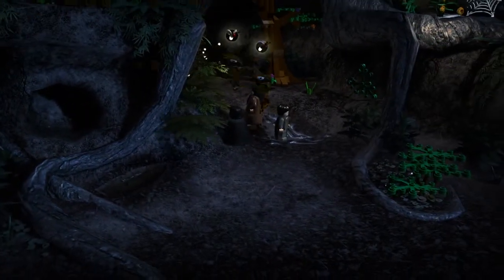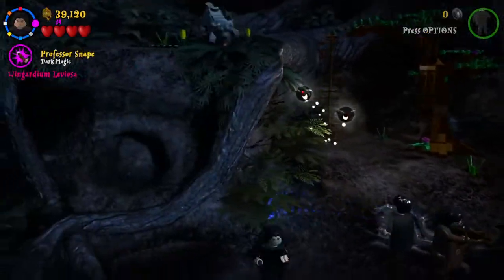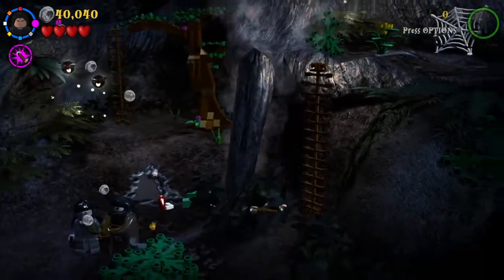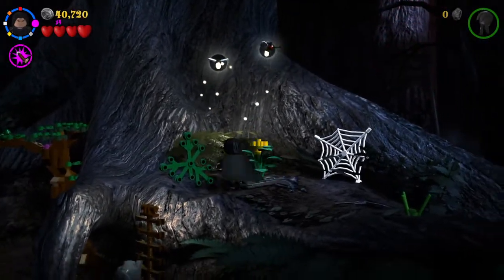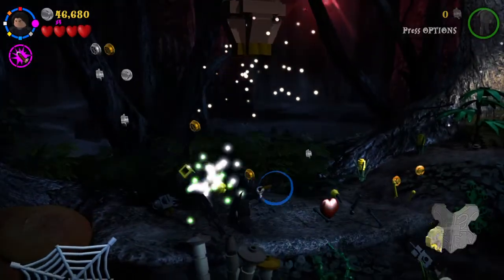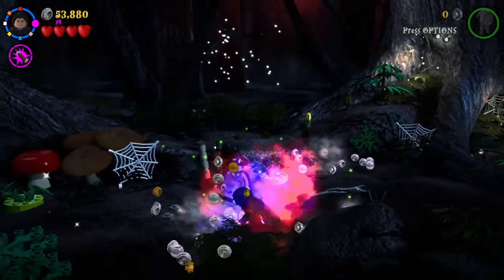Those pieces are gonna make a ladder so we can climb up. Let me use Professor Snape again — this is great for dark magic. Get most of the money; you always want loads of studs. We hit another flower, got another flower done, and there's another flower done. We got our first house crest piece — collect more studs. There's another one of dark magic, 3 out of 10.